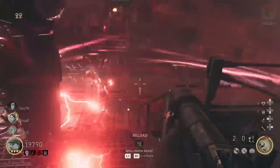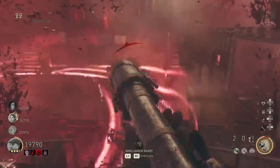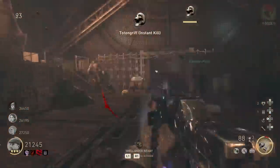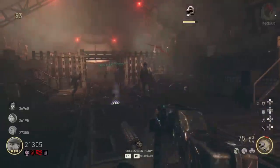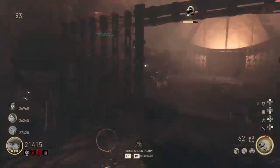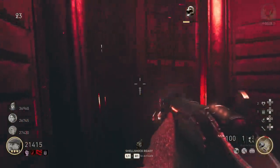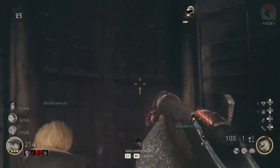From here you'll spawn back in and receive the easter egg ending cutscene. Once that finishes, you'll get the achievement 'Jaeger Down' and you will have completed the easter egg inside the Shadowed Throne. Let me know in the comments if this guide helped you out, check out my other guides for the other World War 2 Zombies maps, and everything you'll need is written down in the description. Thanks so much for watching and I'll catch you on another one very soon.